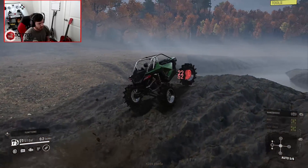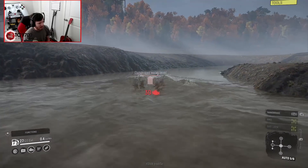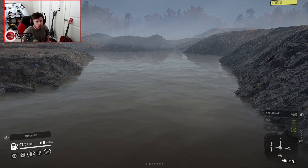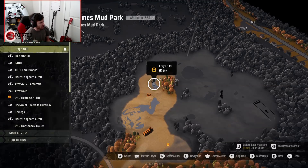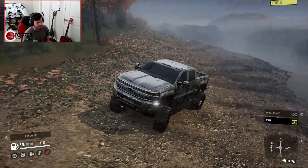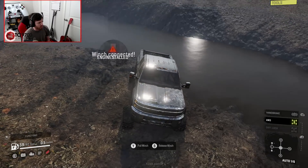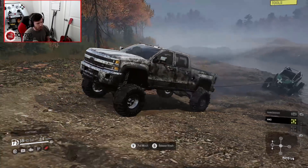Come on. There we go — this is going to fully submerge it. Oh my God. That stalled it out completely. Well, I guess we know how much depth that side-by-side can take. Because I'm planning on running that same obstacle section in the Bronco, I'm going to use the Duramax to pull the side-by-side out. I think it's roughly here — okay, there it is. Come with me, bud. There we go. All right, there's one side-by-side rescued.